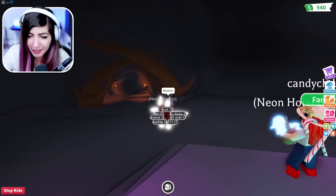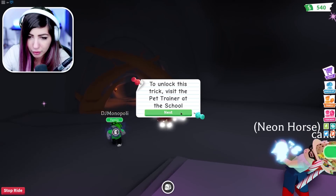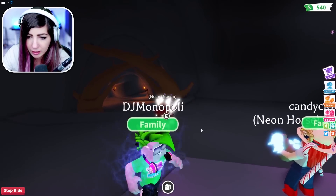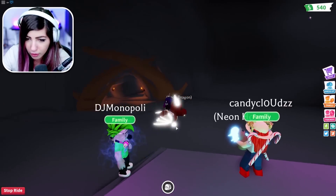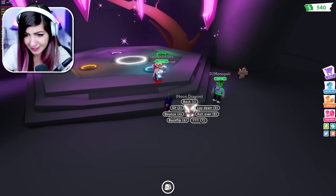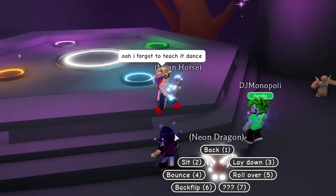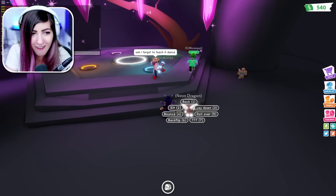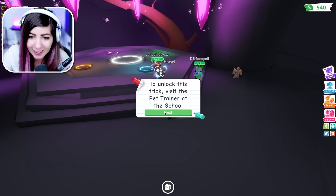Bounce. Wait, can it dance? I don't think they can dance. What's seven? To unlock this trick, visit the pet trainer. There's a question mark next to it. Do you unlock another trick when you turn it into neon? Dance is the next trick - oh, it doesn't have dance yet. All right, let's ride our pets to the school.